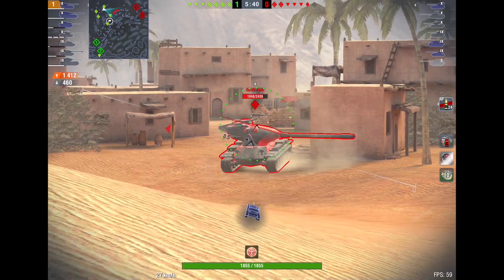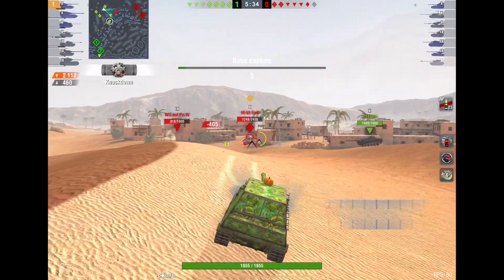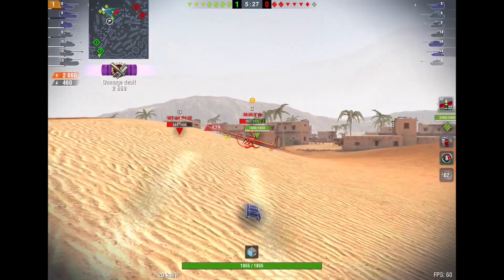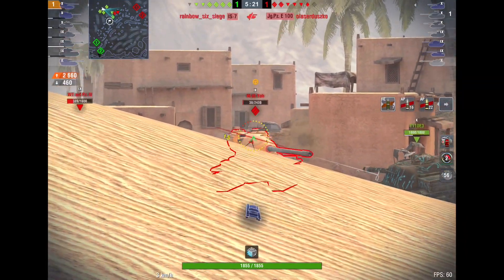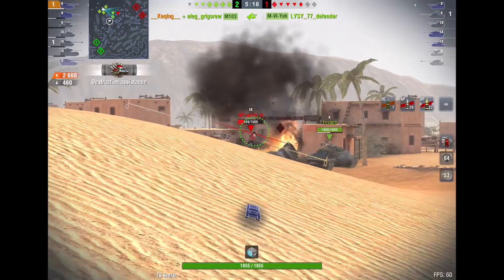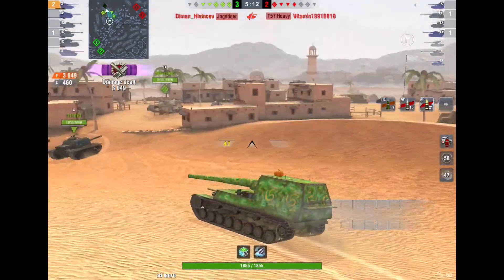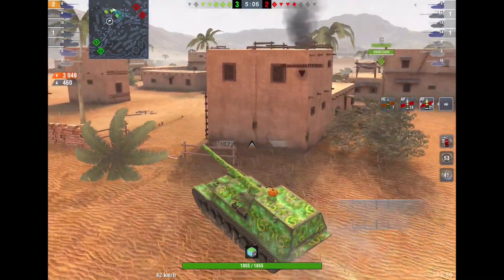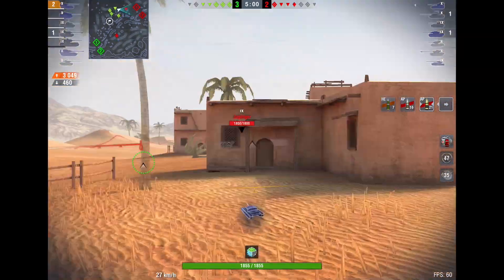The most interesting thing about this tank is probably its gold shells, meaning that this tank has AP shells. This means that the damage will not be absorbed by the spaced armor of the enemy tank. For example, if you shoot heat or APCR into tracks or spaced armor, a lot of the time it's going to be absorbed by that armor and no damage will go through.